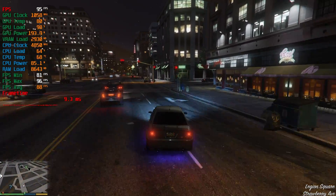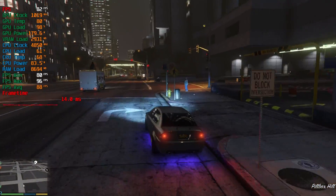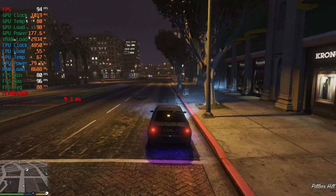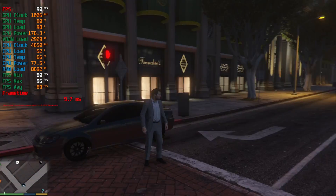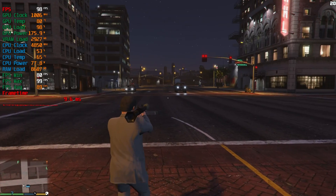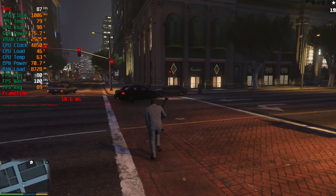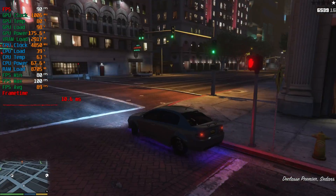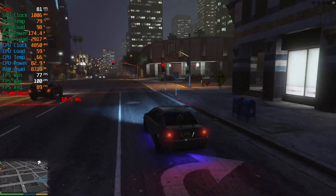The GTX 780 is doing well — this is very playable, even here in the city. Totally, if GTA is your game, this card will not disappoint you. The graphics don't look like trash. It is already hitting the frame buffer — you can see up at the top left corner it's at 2925 — but you don't see any dips in the minimum frames per second, which is great. I think we'll call it 89 FPS for GTA 5.